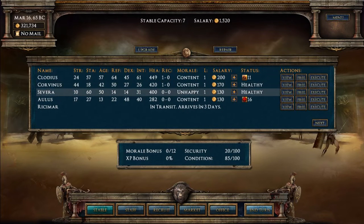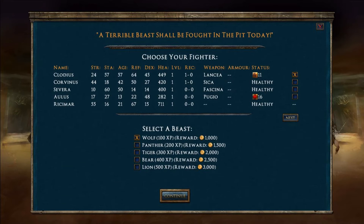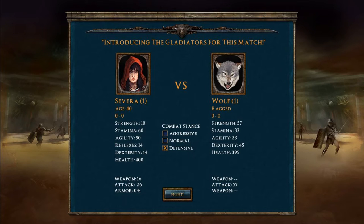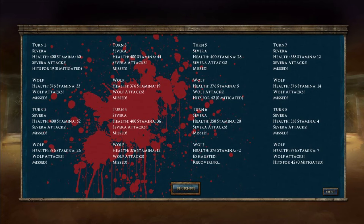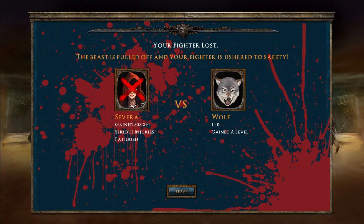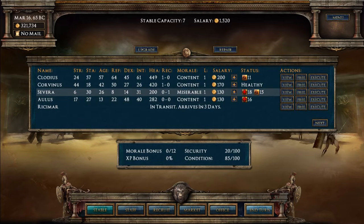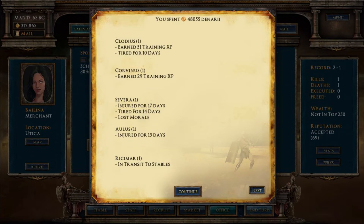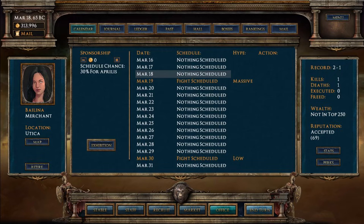Let's put the girl in a little exhibition fight versus a wolf. Her stamina is strong, strength is poor, but her health is stronger. She should be able to go offensive and still win. Ah - serious injuries and she's fatigued. Out for 18 days. I don't know how she's going to beat any opponents when she can't even beat a wolf. Far from ideal.